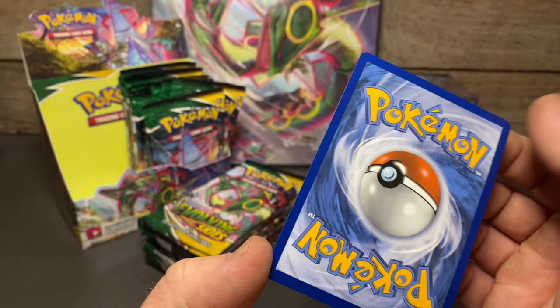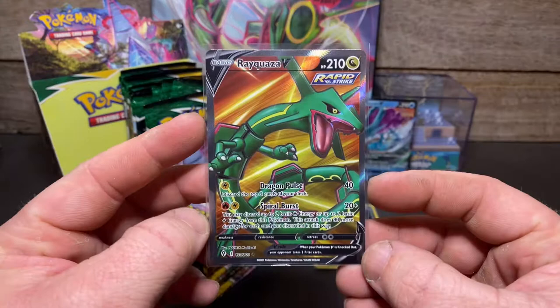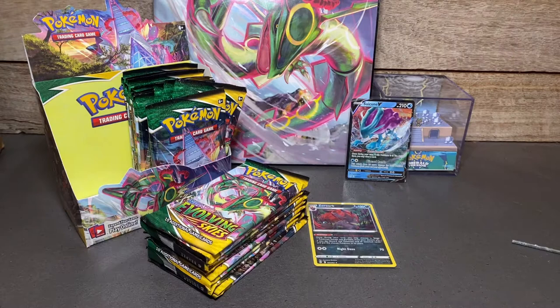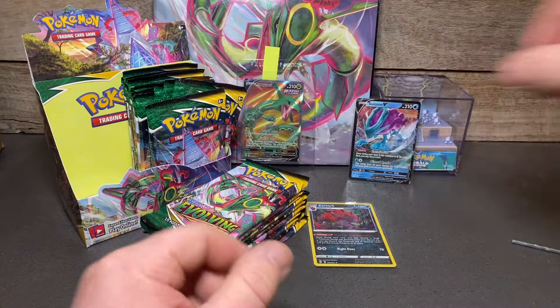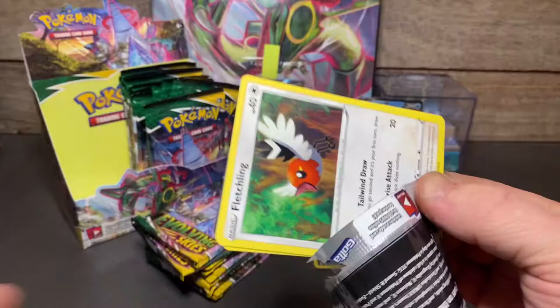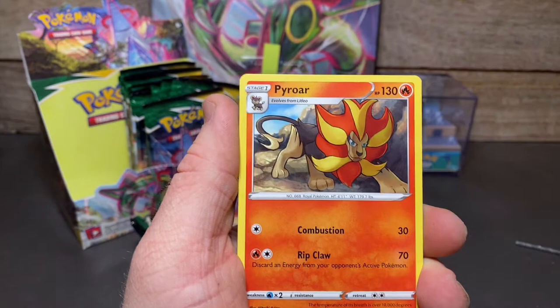I'm just caught up in this card. Roaring Skies was an early set that I collected, so to have another set with Rayquaza is pretty good. I had a mega Rayquaza gold card from Roaring Skies that I've just sent away to TCG grading — hopefully that comes back at a decent rating. Would have been good to have it for this opening considering it's Rayquaza. But yeah — Rayquaza V full art, not gonna complain with that. That's our first big hit of the box — let's see if it can keep going.